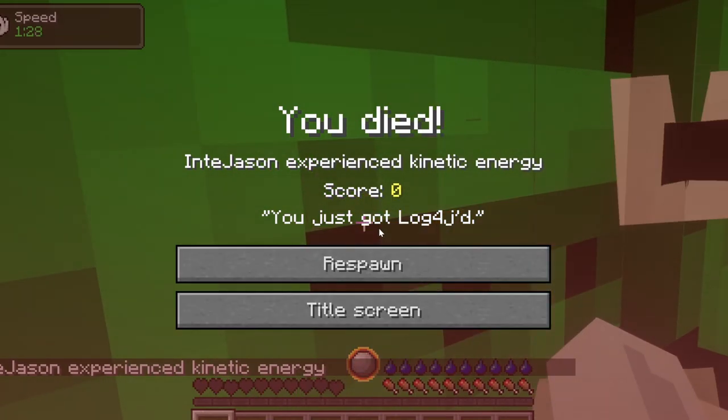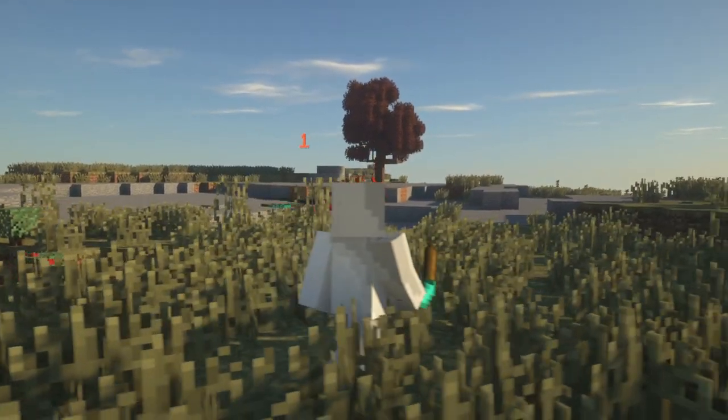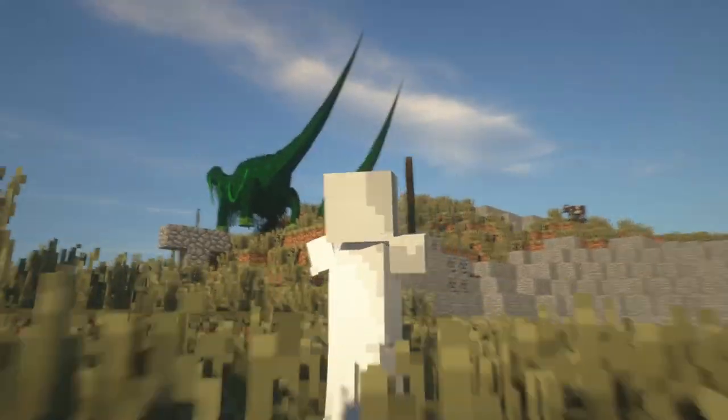Running into walls too fast will kill you. Spartan Weaponry is better balanced now, so there's more incentive to craft different items to use — especially the pike.